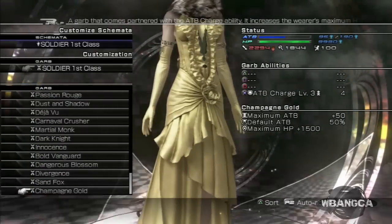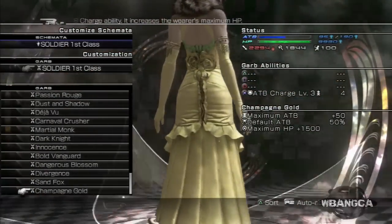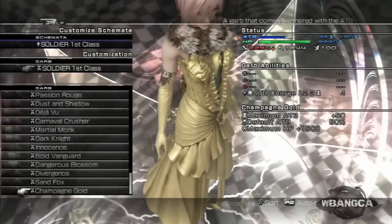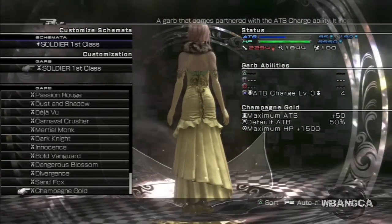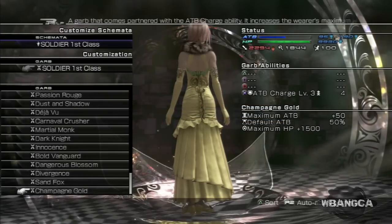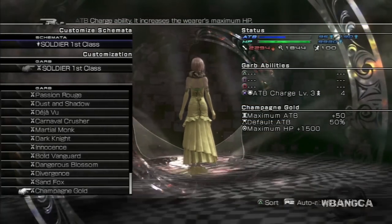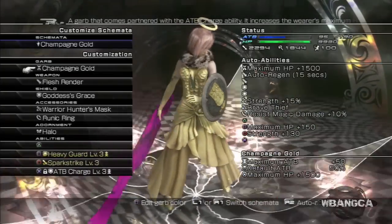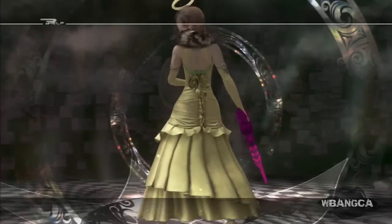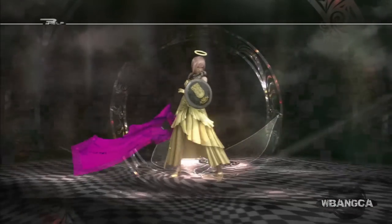Here it is — really elegant, kind of a designer-style outfit. It has increased maximum HP by 1500 and ATB Charged Level 3 as its special ability. All right, that's classy. We're not going into battle because it's the end of the world, so that's pretty much it.